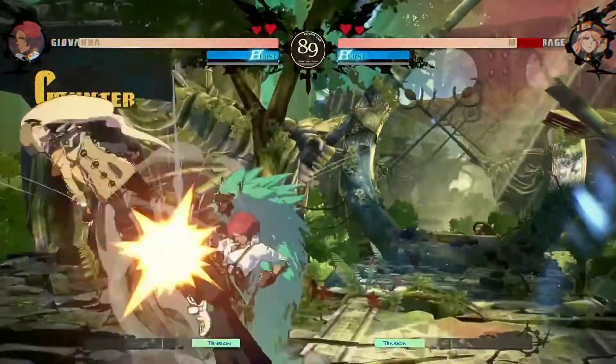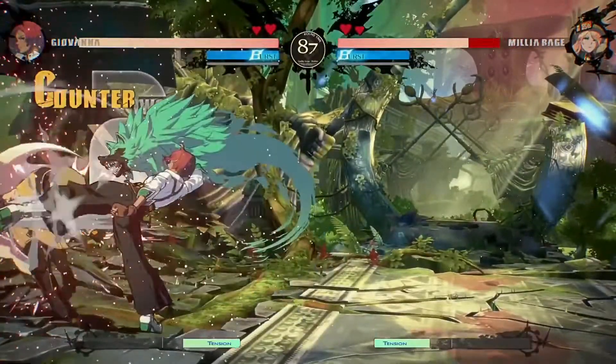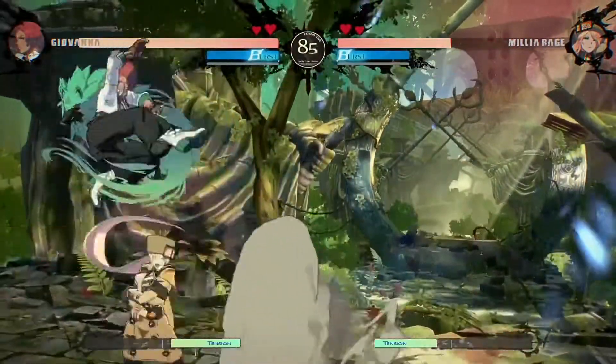Giovanna is an in-fighter who takes pride in her high-power output. Get close to the opponent and unleash a barrage of attacks before they can blink.